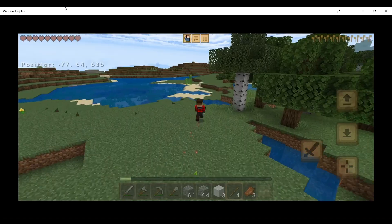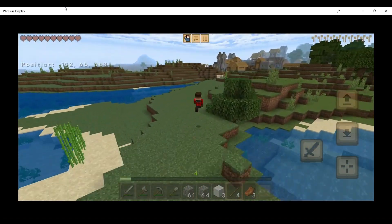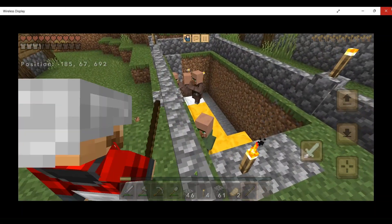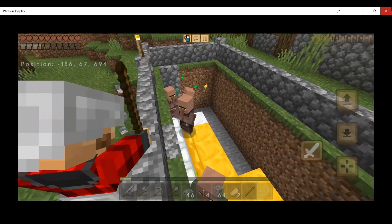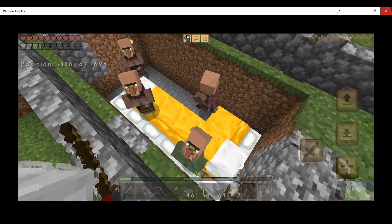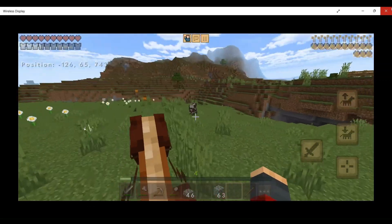I found the village and transferred villagers into an underground bunker and started breeding them as quickly as possible. I also received some iron from the chests, got a saddle and a very fast horse.